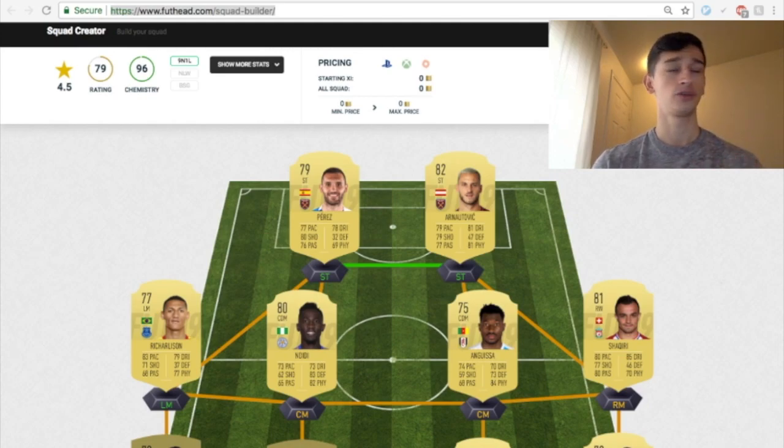Then we have a player from Fulham — I'm not sure how to pronounce his name. He has really great stats — 84 physicality. His defense is a little lacking, but you're able to apply a shadow or anchor chemistry style to boost his defense and physicality. Three-star skill moves, two-star weak foot. What I really like is his 74 pace, dribbling at 70, and 84 physicality — he's strong and able to beat players off the ball. He's a really great cheap substitute for a center defensive mid. Both he and Ndidi are interchangeable.